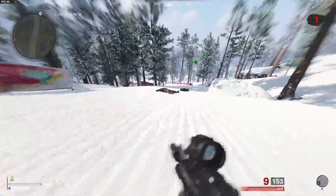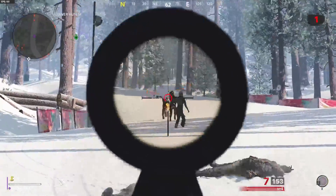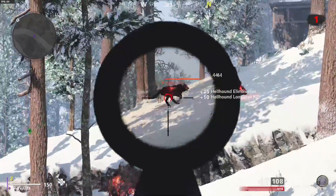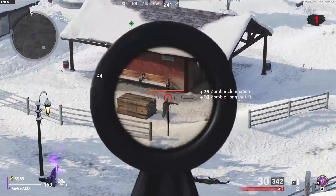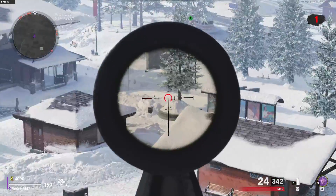Another way in Outbreak Zombies is going up and down a hill, so you get that distance from the zombies. Also, I do believe hellhounds do not work for this tactical kill challenge — I'm not 100% sure, but this hill method is a fast way of doing it.